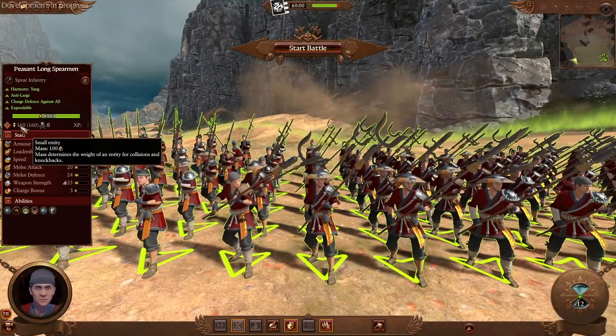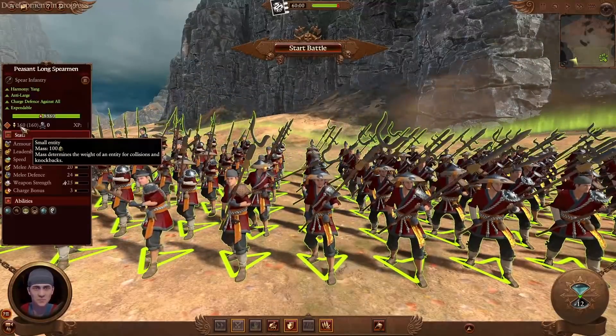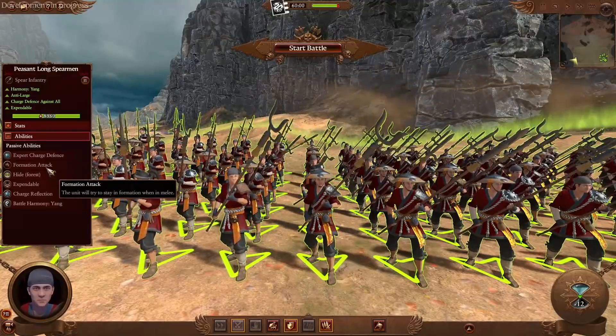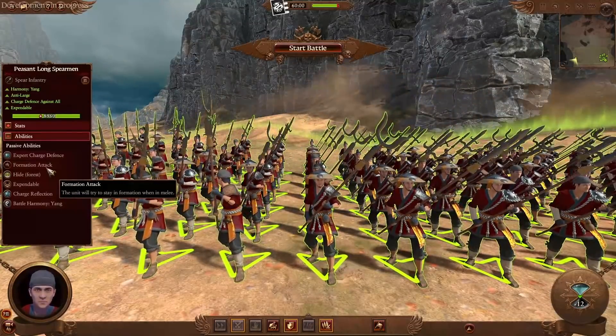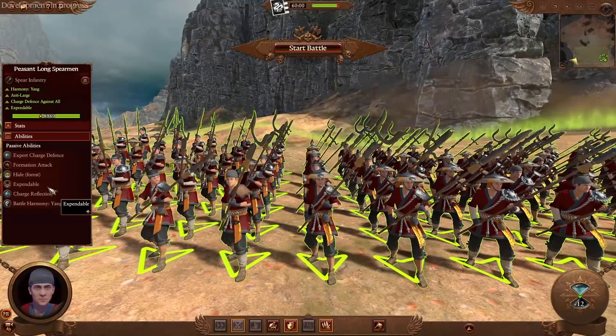If an enemy large unit or cavalry charges at you, you will suffer some knockback. But as you stay in combat, you will try to stay in formation with the Formation Attack trait, so even after knockback you'll still try to gather back in formation. It also has the ability to hide in forests and, as we mentioned, Expendable.